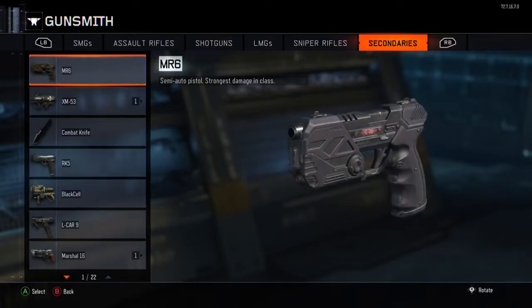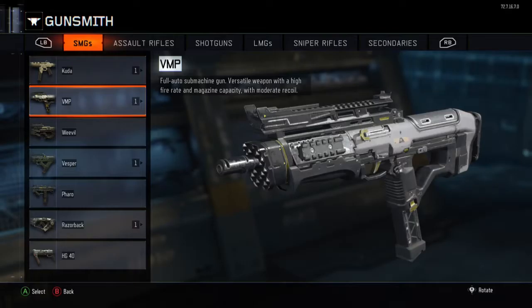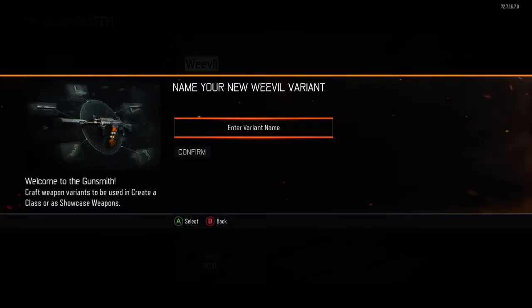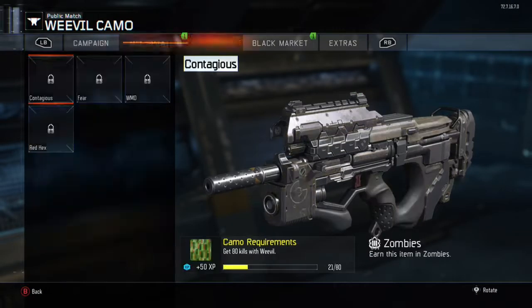So once you do that, you're going to go over to your SMGs. I have my Weevil with diamond, so I'm going to change this over to diamond. We're going to create a variant for it and put diamond on it.